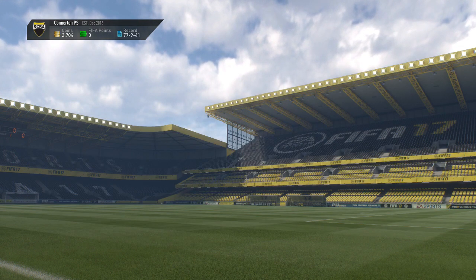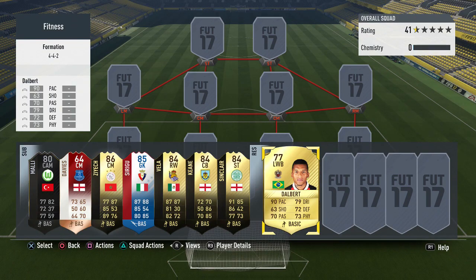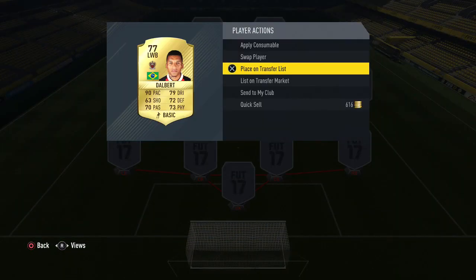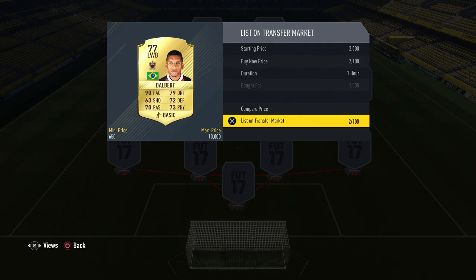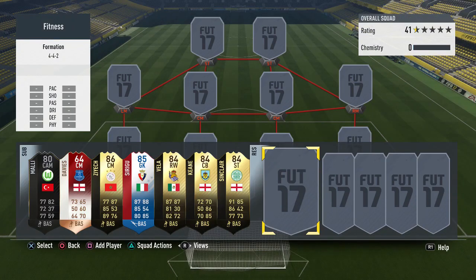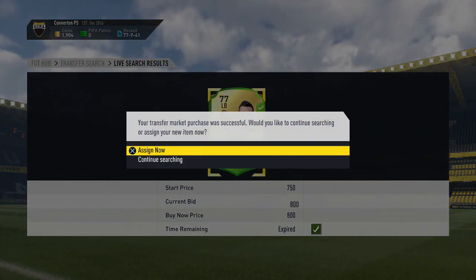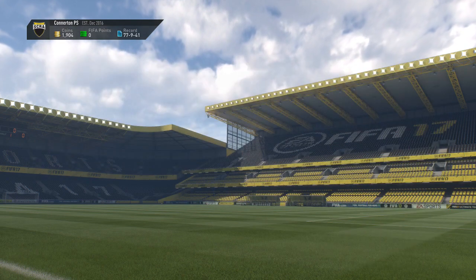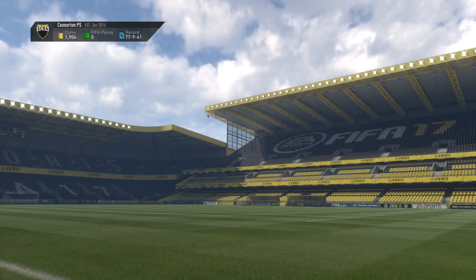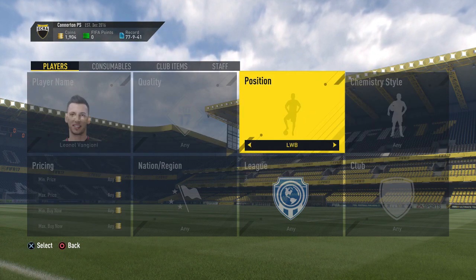Then 950 for another one, and I go and get another one for pretty much the same price, listing it up again just to show you guys what I was doing. I list one up for around 2.3k. Then I go and get this Van Gianni for around 800 coins at left back, and I believe the cheapest at left wing back was around 4k, or possibly none on the market at all.